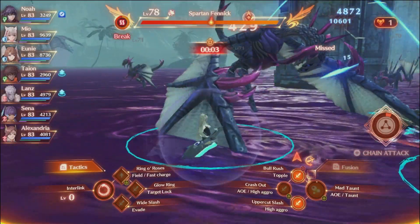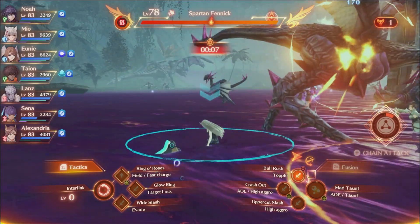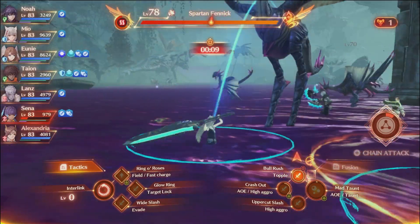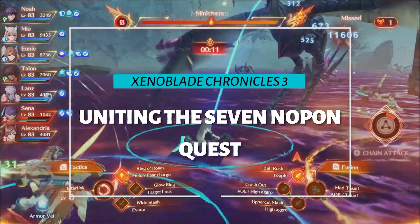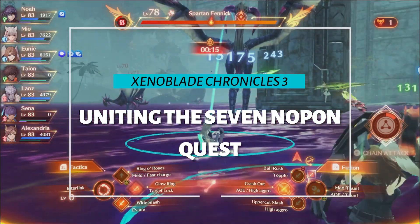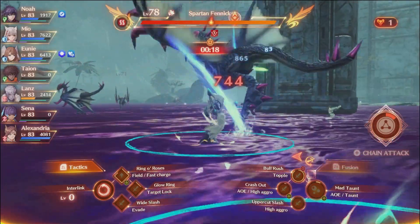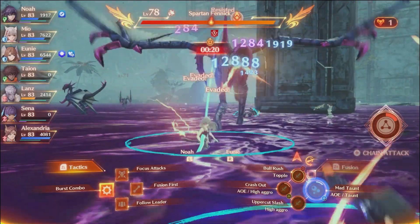Hey everyone, Censor here, and welcome back to another Xenoblade Chronicles 3 video. In this video I'm going to be going over how to complete the Uniting the Seven Napan quest. This quest you get pretty late in the game from Sammon, and it basically is a quest that lets you upgrade your blades.